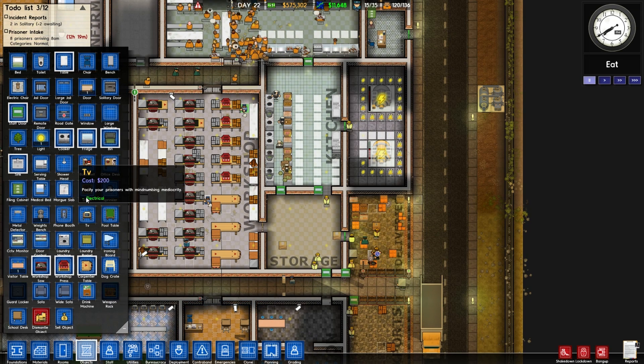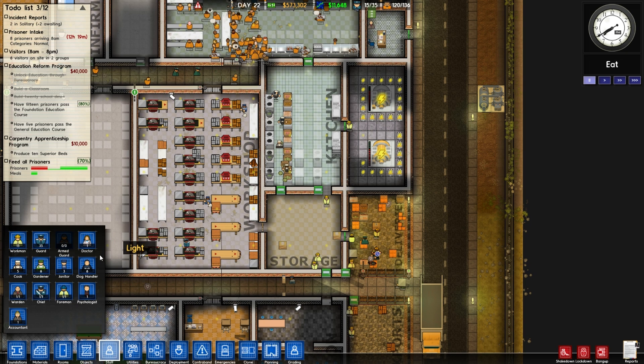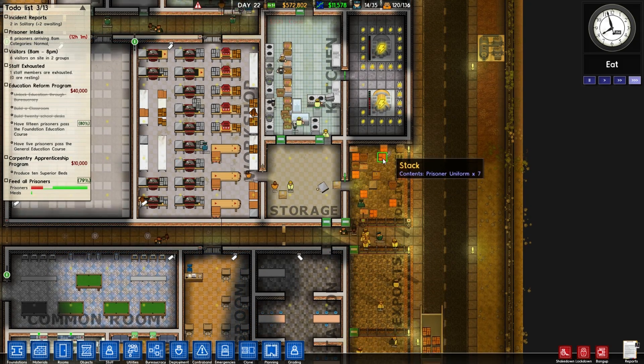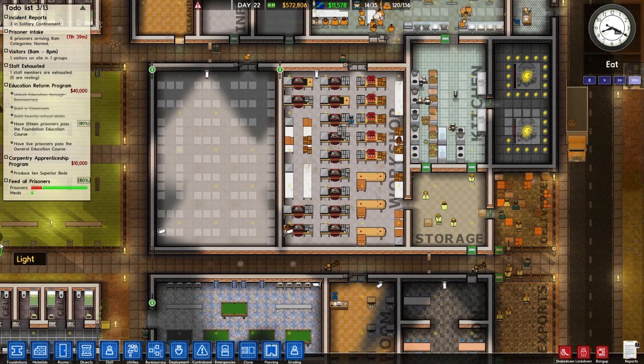Now we can do what we originally set out to do and put in some more cookers. I want a cooker here and here, and I want a fridge here and here. That should be good for right now. How many cooks do I have? Staff cooks — I think we have five. Let's get a sixth.